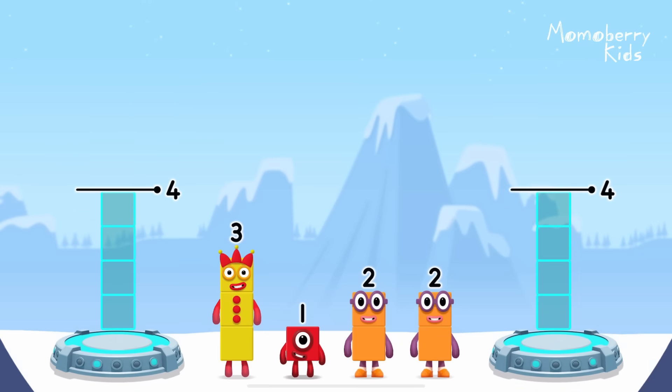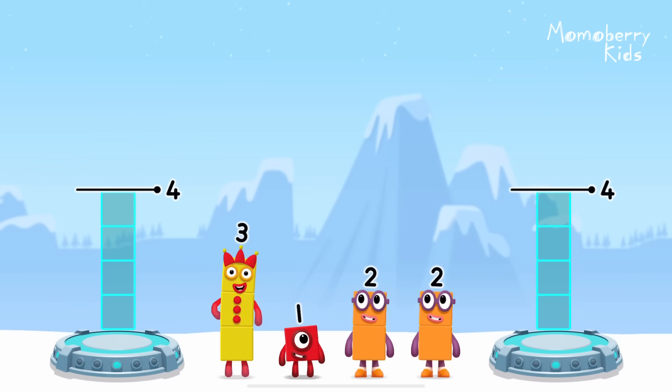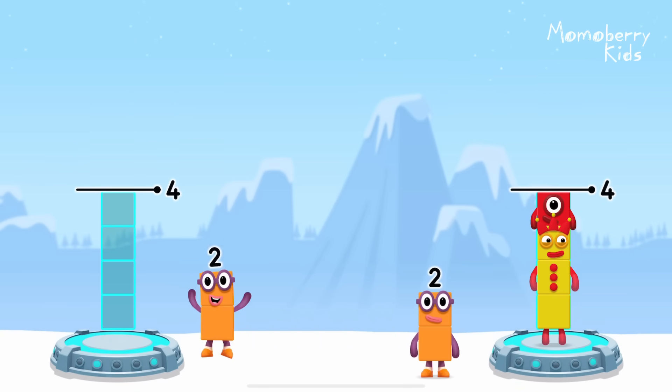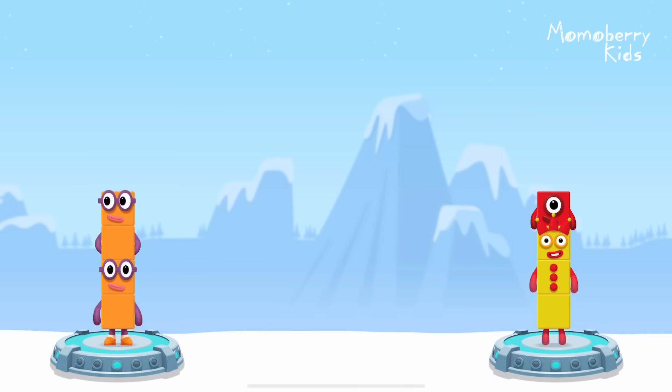Share the number blocks evenly to make two groups of four. Three, one, two, two — correct! Two plus two equals four.